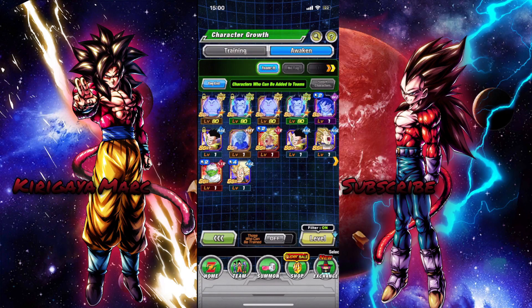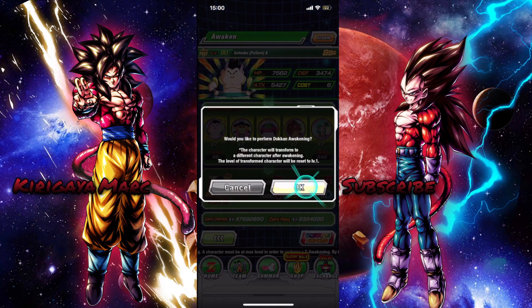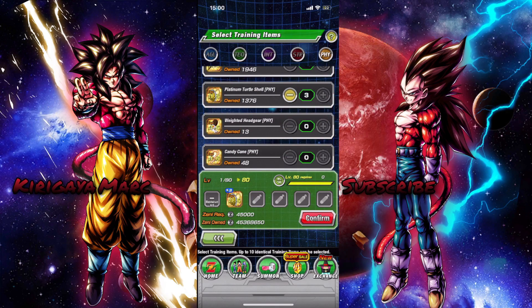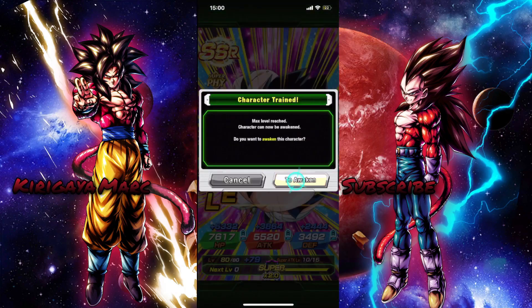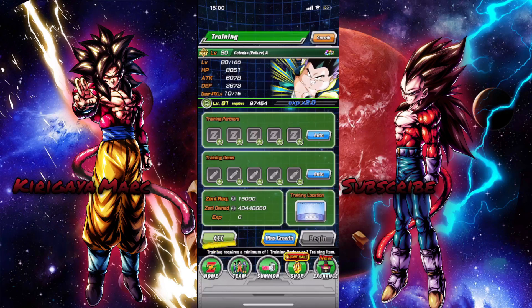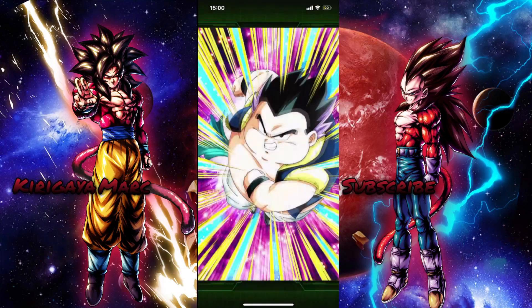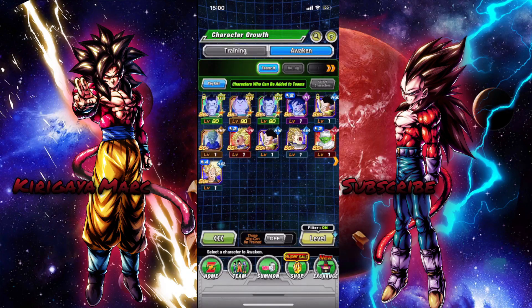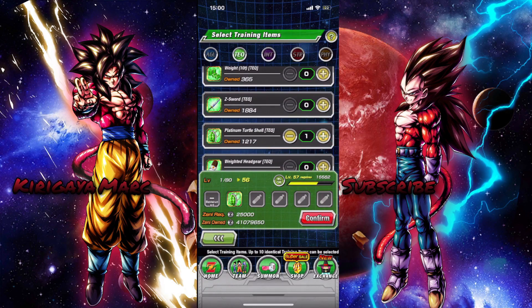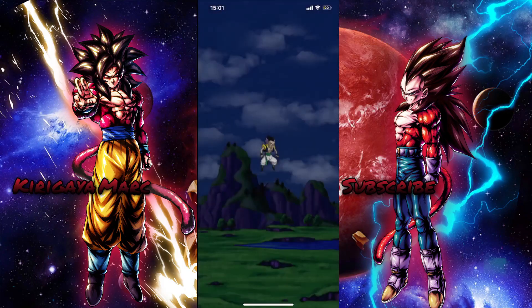All right guys, we're back. We did all of the runs for stage two to make sure that we're able to awaken this Gotenks. This is our main Gotenks - we're going to awaken all four of them. Let's go ahead and finish them up. So our main Gotenks is ready to go. Now let's do the same thing for our main other Gotenks. For the copies, we don't need to do this for them - we're just doing this for our main Gotenks.